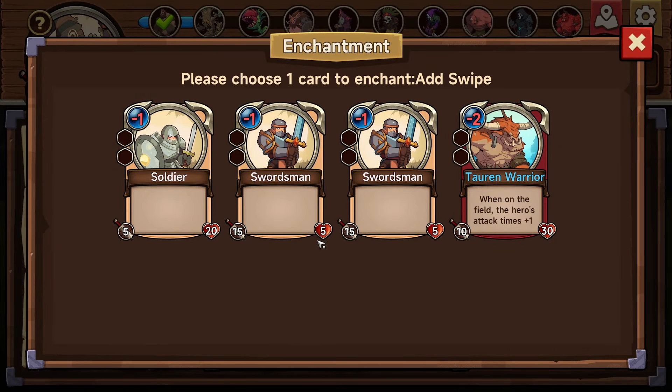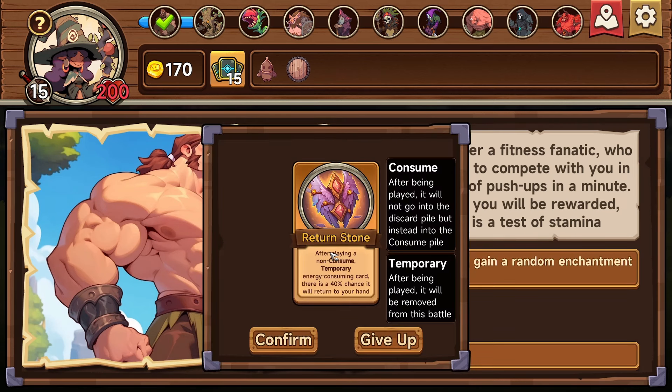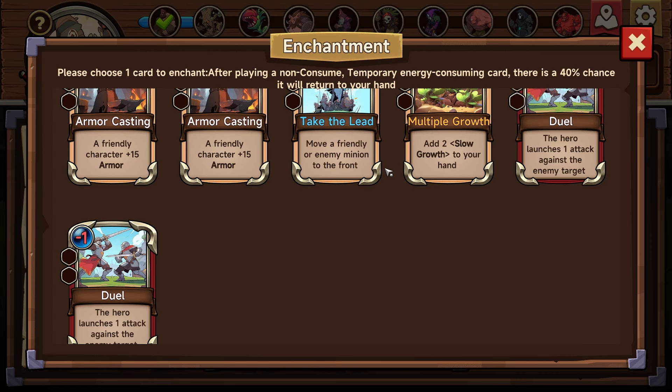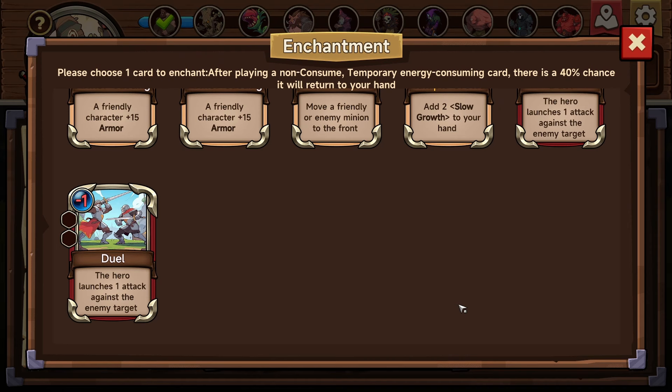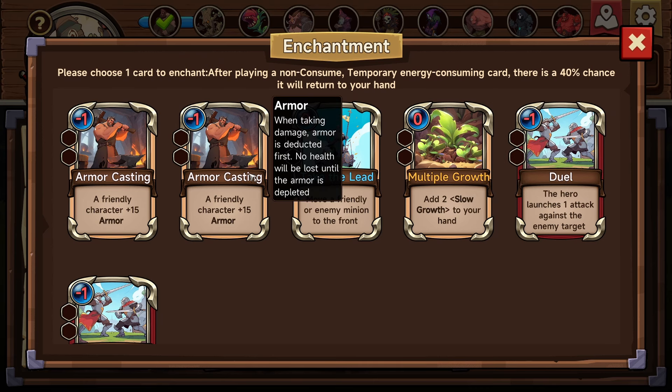Oh, it puts it on one of these guys. After playing a non-consume temporary energy consuming card, there's a 40% chance it will return to your hand. So we put it on one of these things — consume — and we might be able to get another one of these. This seems pretty strong, so does this, but I like this.